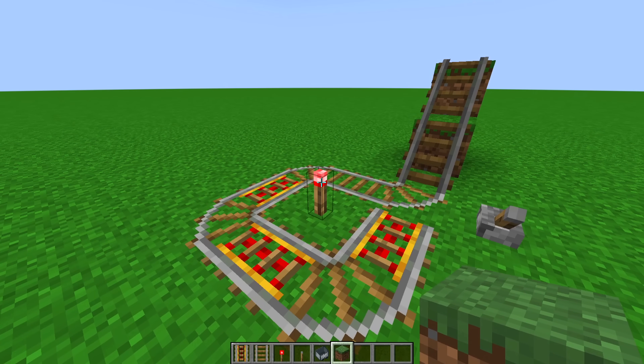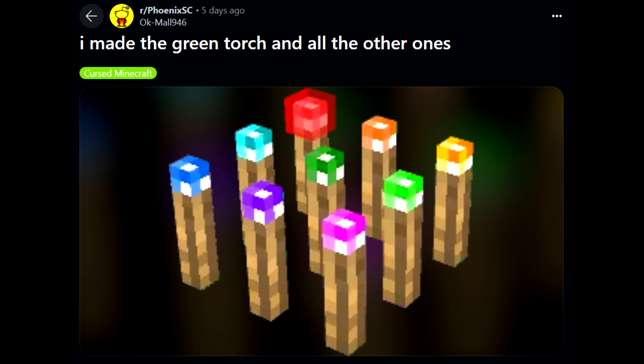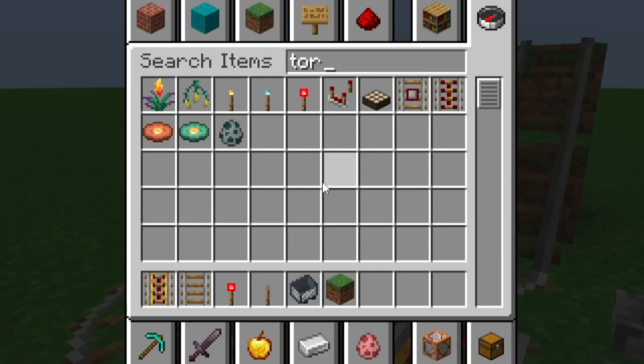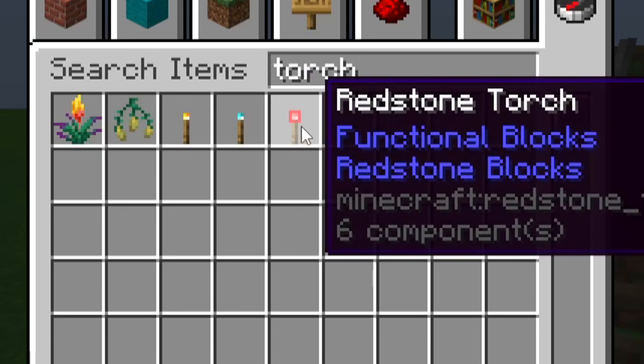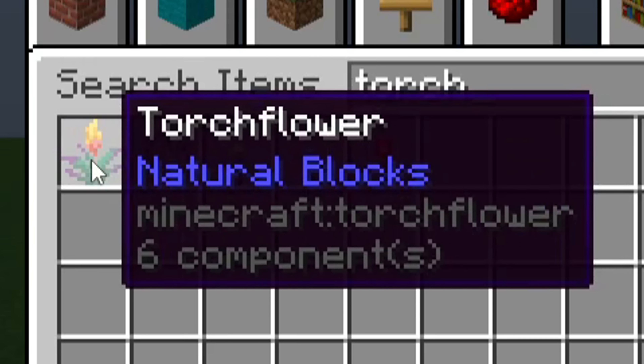Ever since I removed the outer layer of the redstone torch, now it looks like this. A lot of you have alerted me to the existence of other colored torches in Minecraft, but not in Java Edition unfortunately. We only have several torches: the redstone torch, the soul torch, regular torches, and floral torches.